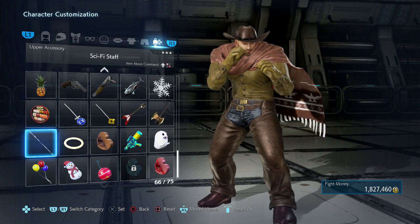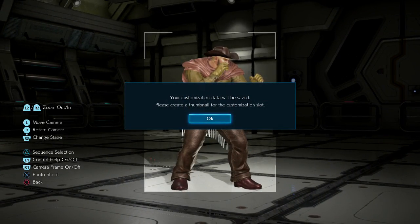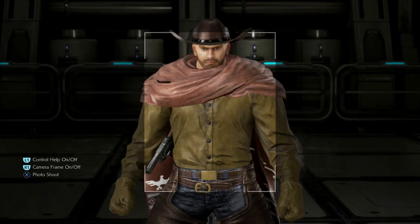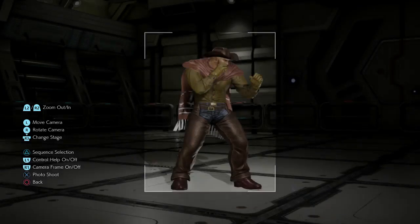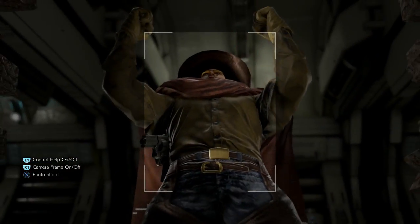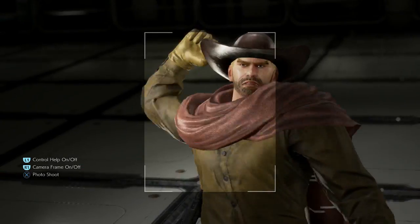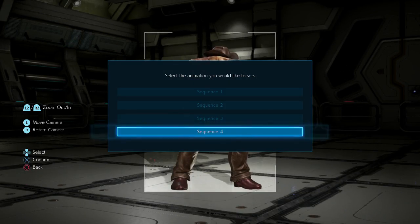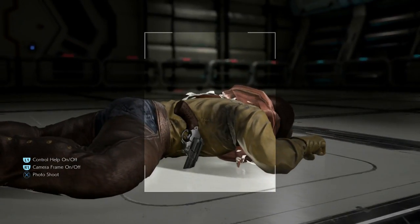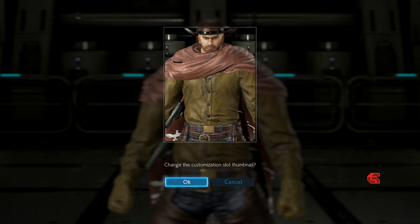One thing that's going to tie this all together — we can use that six shooter, that revolver. Let's get him with a gun. Wait a minute, that one just might be it. It looks like he's getting ready to head in for a duel.